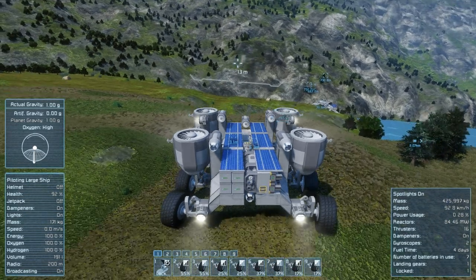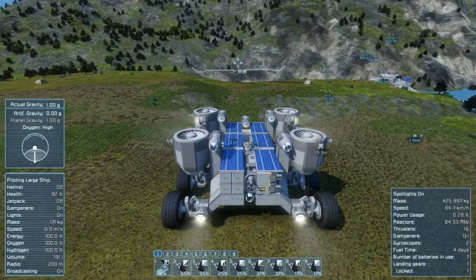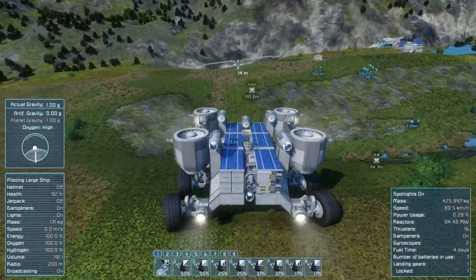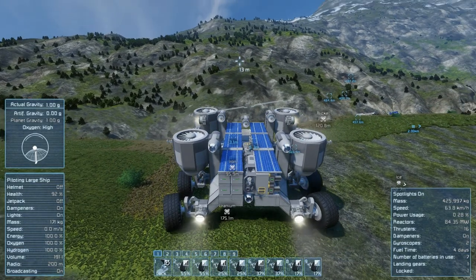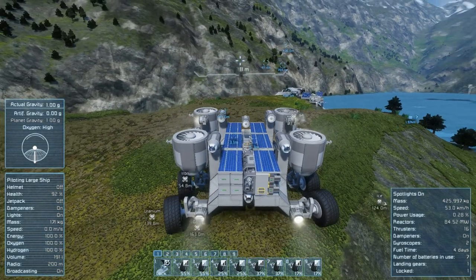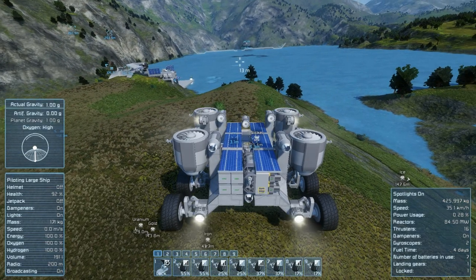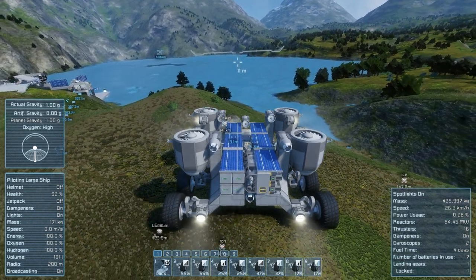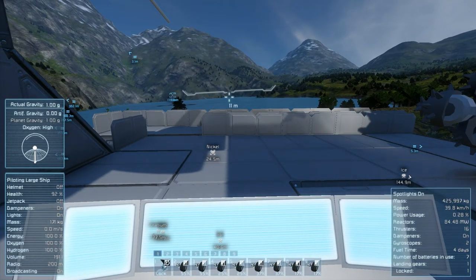I need to get down to the lake bed. I built this thing. Wrong way. A little gyro assist so we go over the rock instead of hitting our suspension, but we still hit it anyway. Hopefully it didn't take any damage.